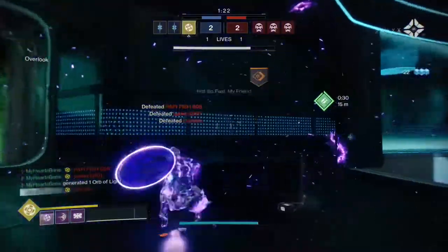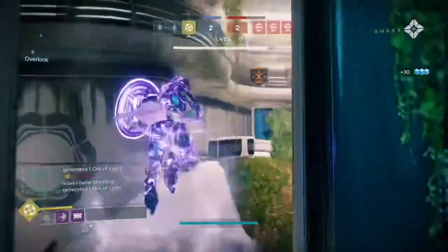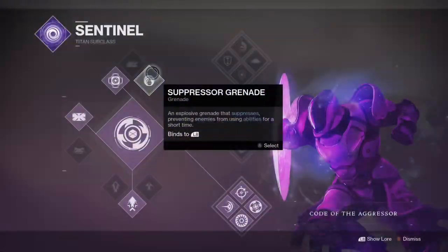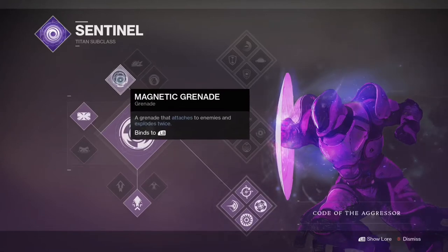The most crucial thing you're going to need for this loadout to work is the mod Oppressive Darkness on your artifact, and you're going to need that artifact basically all the way maxed out. The subclass you're going to be running is Sentinel, and of course we're going to be using magnetic grenades. When you attach it to an enemy, it explodes twice — that's pretty important for this to work.